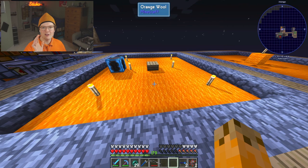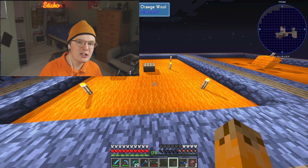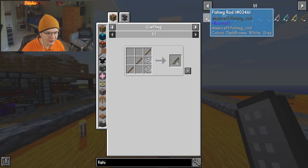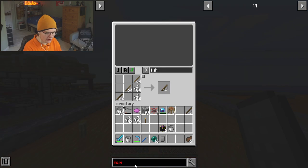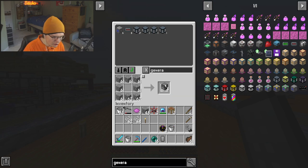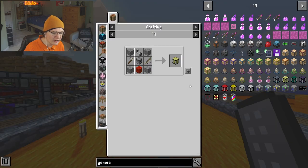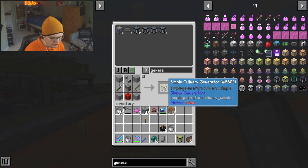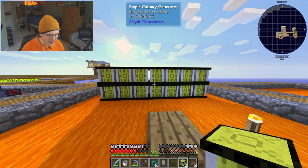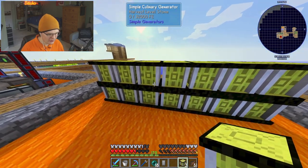For the GPS marker we're going to need some light blue dye, some paper, and some sticks. This little platform I've prepared for this video — we're going to be generating power from here. The first thing we're going to need is a fishing rod, an iron hoe, a flint and steel, and a few furnaces, and that's pretty much everything we need to craft a simple culinary generator. We're going to craft 17 culinary generators.